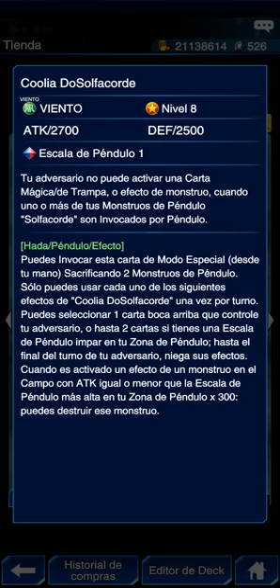Puedes seleccionar una carta boca arriba del adversario, o hasta dos si tienes una escala de péndulo impar en tu zona de péndulo. Ella es escala 1, que ya es impar. Hasta el final del turno de tu adversario, niega esos efectos. Cuando es activado un efecto de un monstruo en el campo con ataque igual o menor a la escala de péndulo más alta por 300, puedes destruir ese monstruo. Por ejemplo, si tienes escala 8, son 2400 — no puedes negar el efecto de un monstruo con 3500. Por ahí van las cosas.